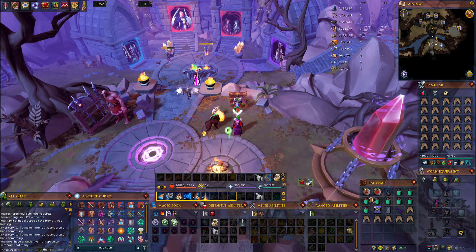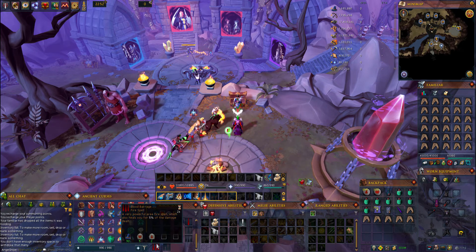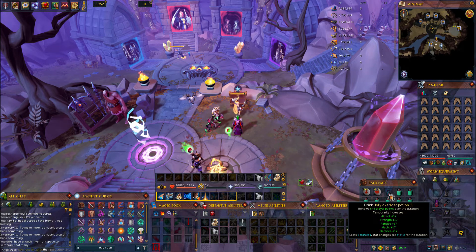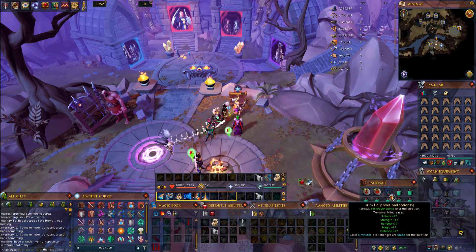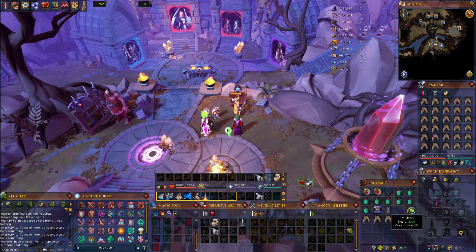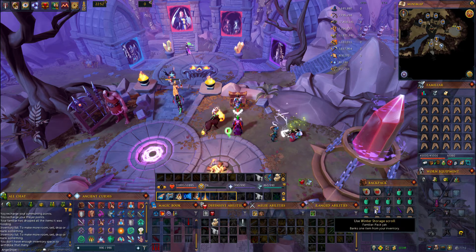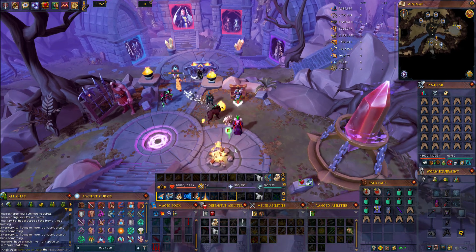The inventory setup I choose to bring is the runes to cast whatever magic spell you're going to use. I personally like to use Ancient Magics and use blood barrage to get that extra little bit of healing. You want one overload — I choose to bring the holy overload so I get the effect of the prayer renewal, which really helps out. Then I bring about 8 prayer flasks which should definitely last the entire task. I also bring winter storage scrolls for my Pack Yak so I can bank everything. If you don't have a Pack Yak you can of course bring some magic notepaper.